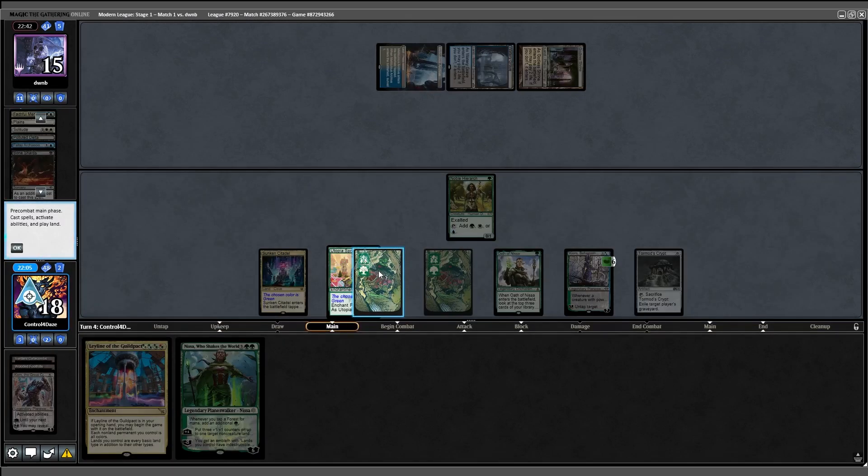They have a Leyline, we have a Leyline — whose is better? They have Misty Rainforest and a Crashing Footfalls, which turns into a Forest. We start with our Citadel, say green, and pass turn. Footfalls goes down to 3 counters. They fetch a Flooded Strand, then I fetch a basic Forest, cast a Scion, and draw a Hierarch, which isn't bad.